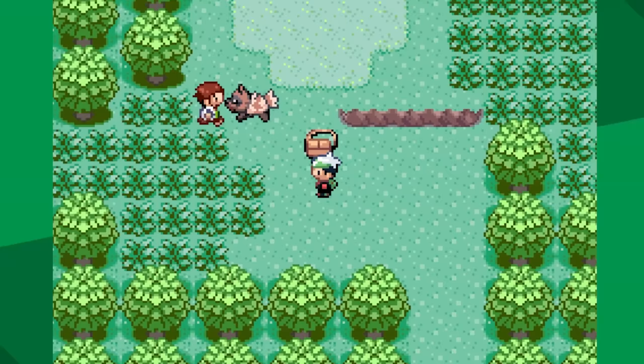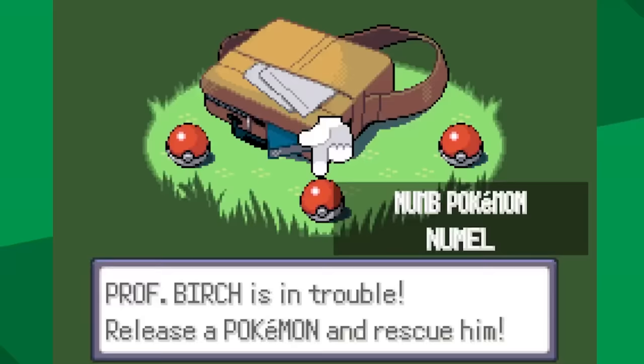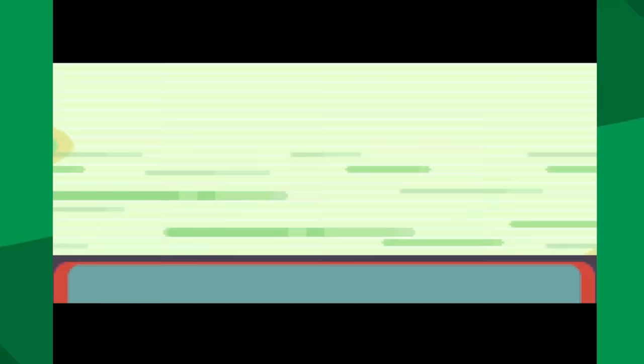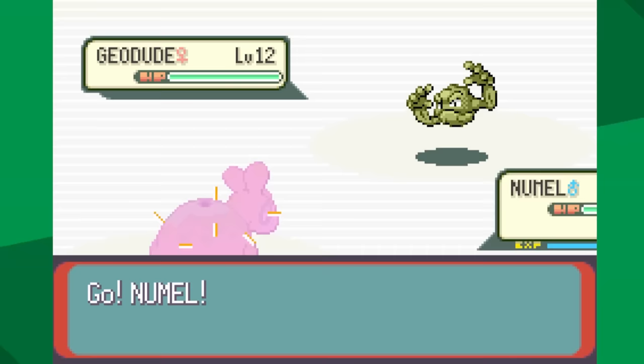Remember how I said its stats are decent? While that is true, Nummel is also very slow. So we have a slow Pokémon that is double weak to water. I actually don't know if this is going to be possible, but it'll be fun to find out.